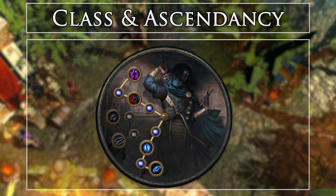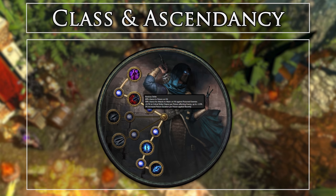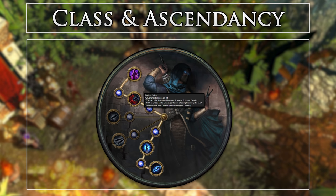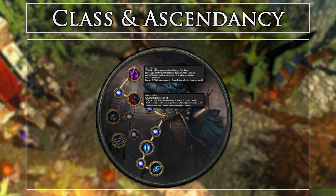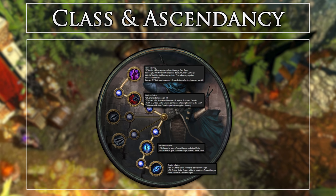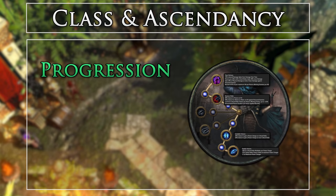For class and ascendancy, we are choosing the Shadow and Assassin. The assassin is one of the best and most powerful ways to build poison in patch 3.2. Noxious Strike brings the meat of the damage — it allows us to stack poisons and increase their duration, meaning more stacks on the target at once for more damage per second. It also gives us a total of 2% base critical strike chance if we apply 20 or more poisons on a target. Toxic Delivery grants 30% more damage with our poisons, Unstable Infusion is our power charge generator, and Deadly Infusion provides more buffs to power charges with critical strike multiplier and another 2% base critical strike chance. Our Quill Rain's 5% critical strike chance will now effectively be 9% base when attacking most targets.